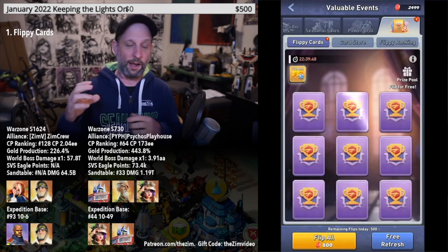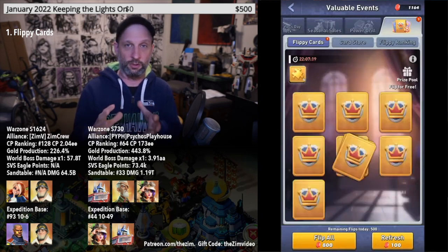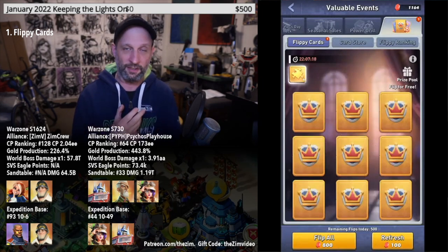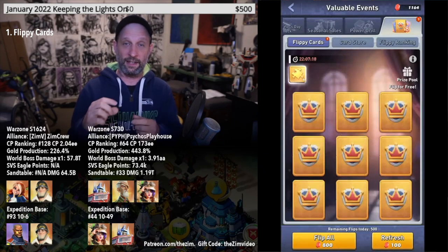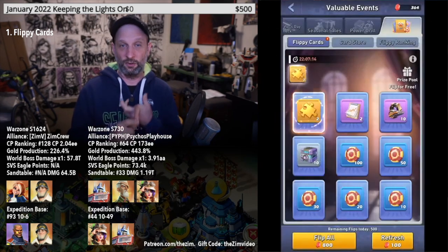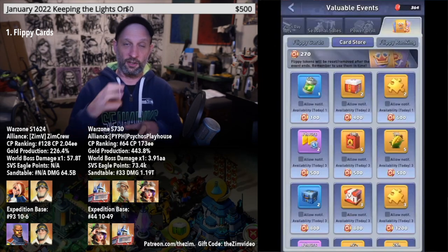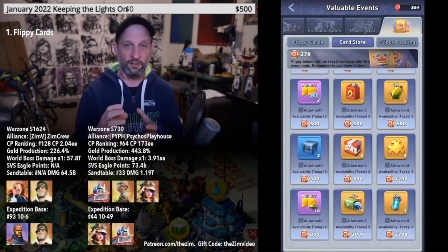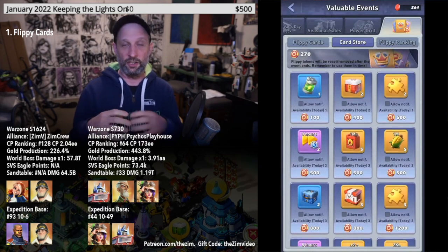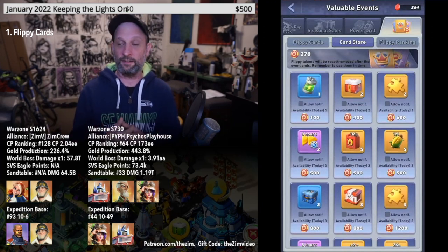The way Flippy Cards works is you get the option to free-refresh a deck of cards. The deck you're looking for is the golden or orange-colored Champion Deck. You can free-refresh usually around five or six times every day. When you do get that deck, you flip all nine cards for 800 gems, which gives you six Universal Orange Shards. You then have the option to go to the card store, use tokens earned from flipping, and buy another two Universal Orange Shards — giving you a total of eight per day.